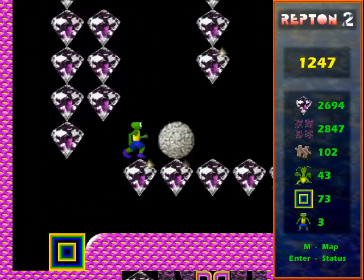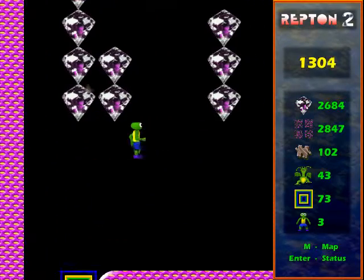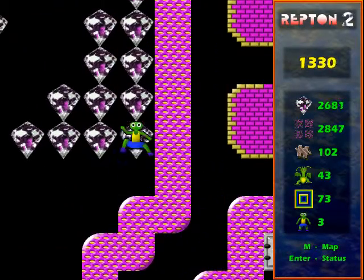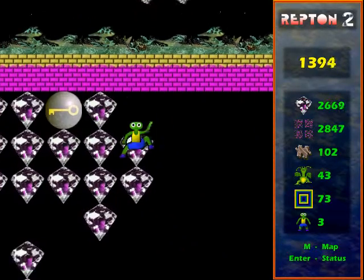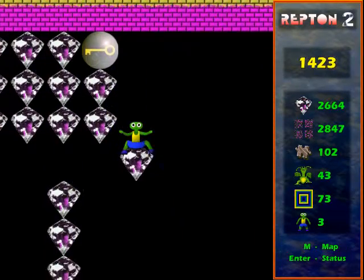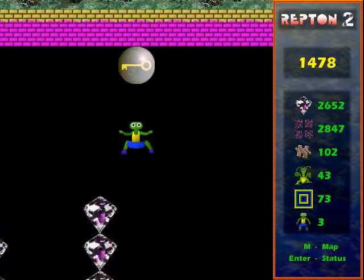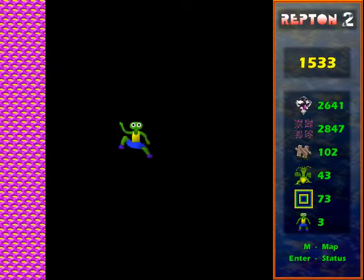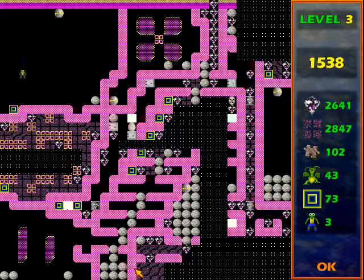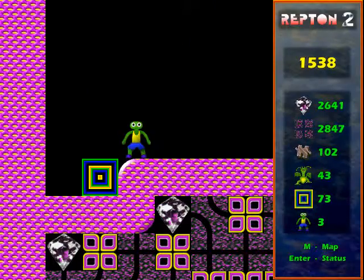Just a boring bit collecting all the diamonds in here. This is still the same level where we're not allowed to collect the key yet, so being careful not to get that by accident. Another quick look at the rock — this is level three, I think I said level five earlier. You can see which level you're on in the top right of the map screen.